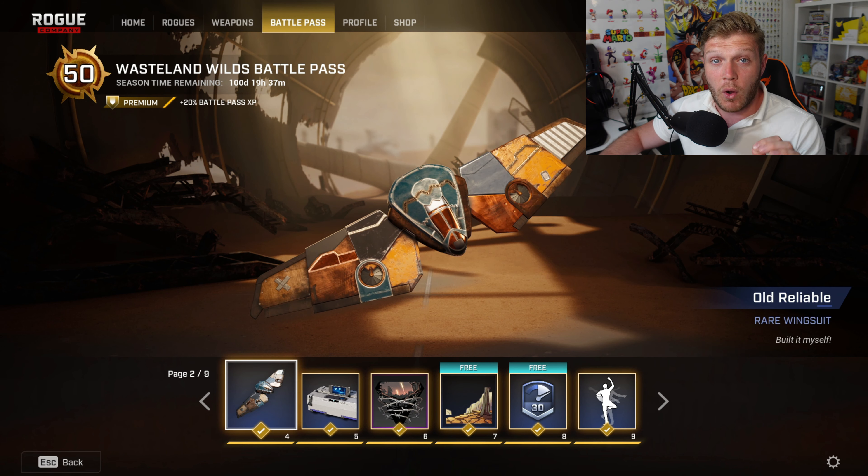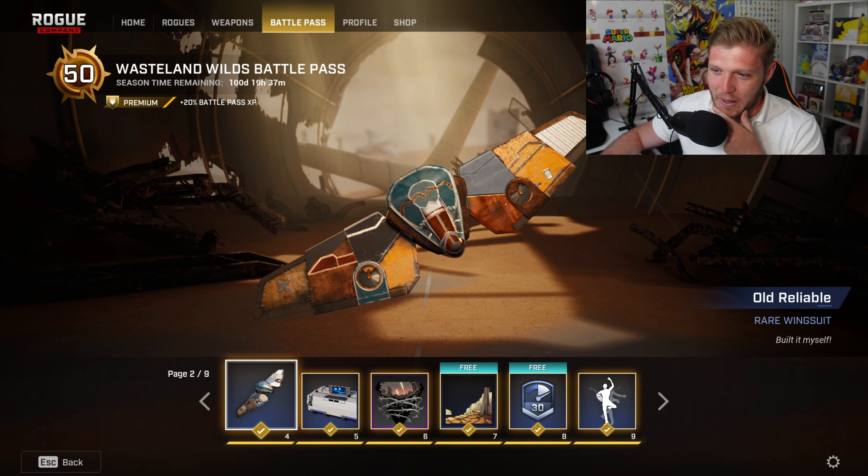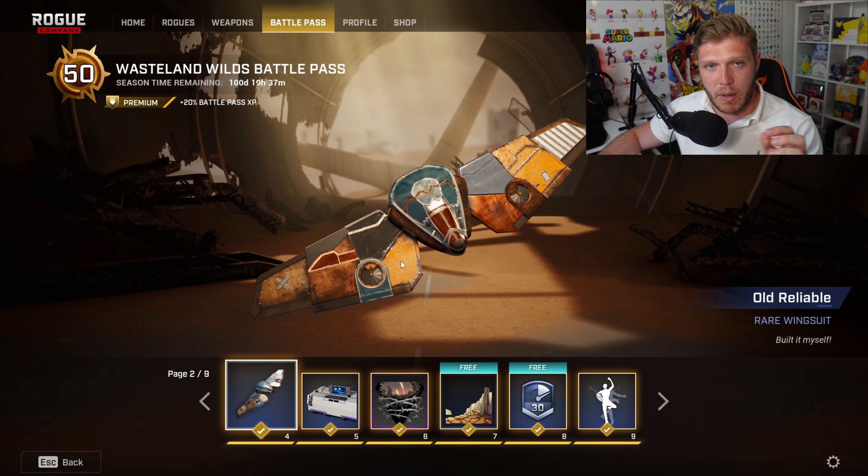Next up we have the Old Reliable Rare Wingsuit. It's been built — not me physically, but it has been built by someone. You've got a lot of bronzes there, and this will be one that you want to equip with the Phantom skin for sure.